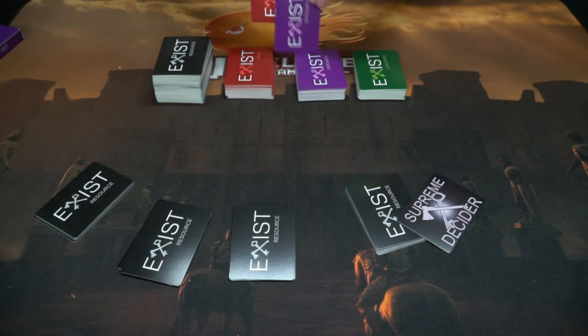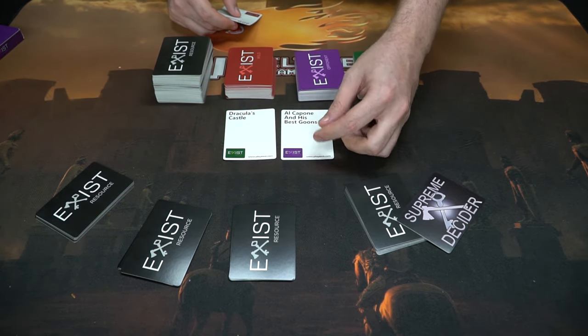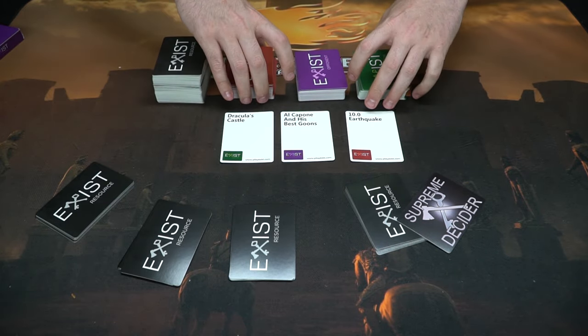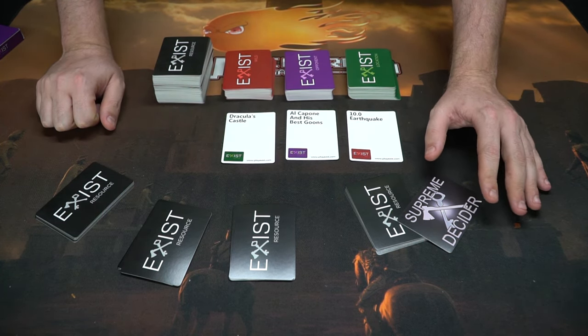The Supreme Decider takes one wild card, one opponent card, and one location and reveals them. For example: this event happens in Dracula's Castle, the opponent is Al Capone and his best goons, during a 10.0 earthquake — wow, that is really dangerous, especially if you're on the top floor. The Supreme Decider will decide which resource is best used to survive this scenario.